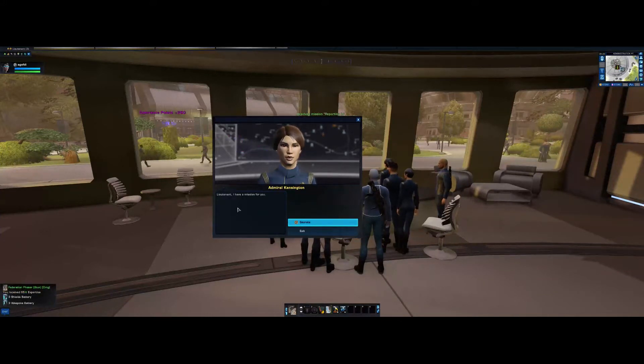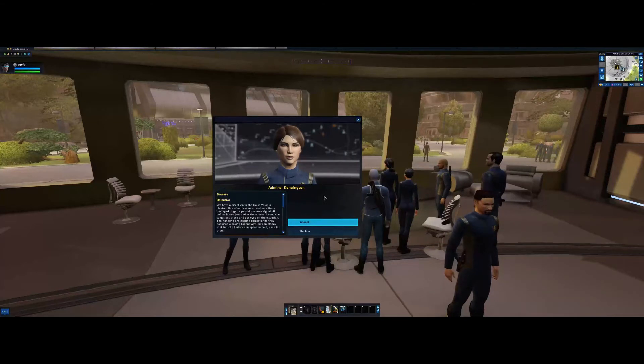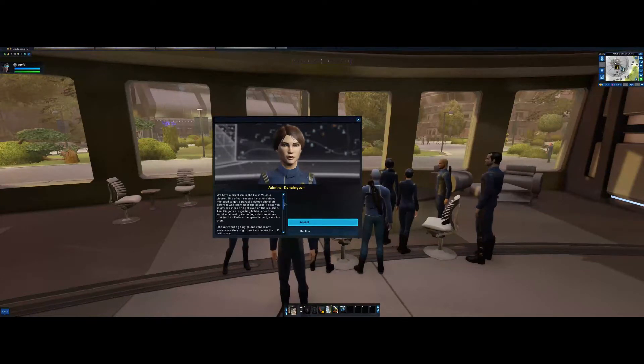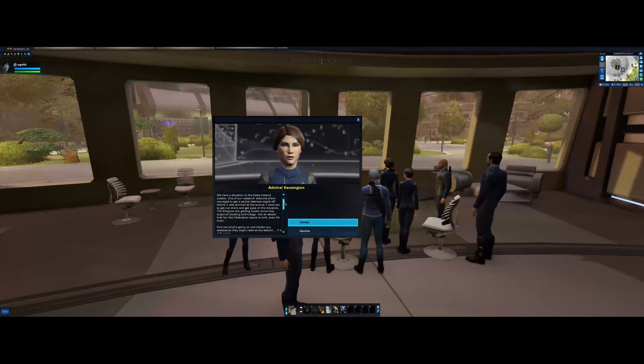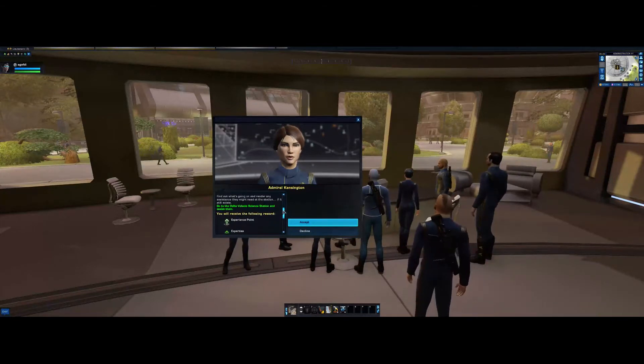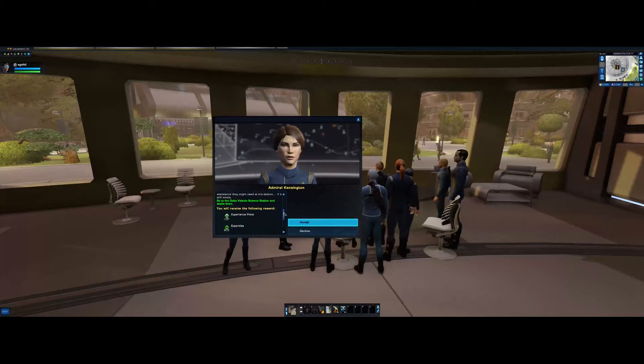Continue. This should start the new episode arc, but I won't actually do it yet — I'll start it up and let it sit in the background. We have a situation at the Delta Volanus cluster. One of our research stations managed to get a partial distress signal off before it was jammed. The Klingons are getting bolder since they acquired cloaking technology. We'll get some experience, armor, shields, and Dilithium — Dilithium is the most important.